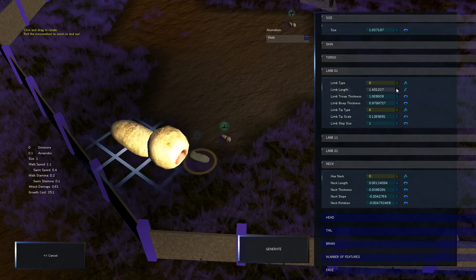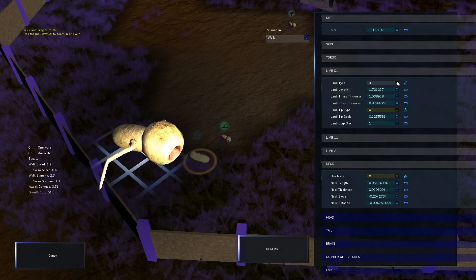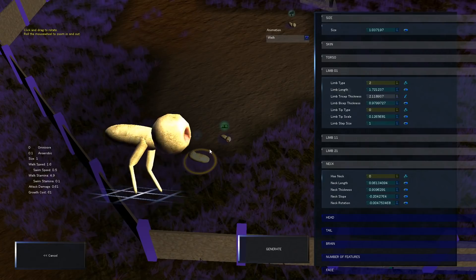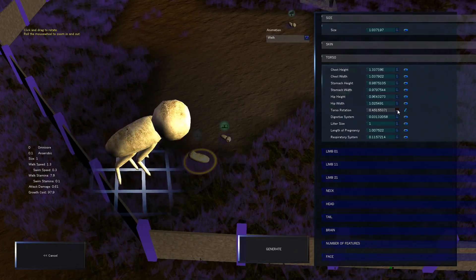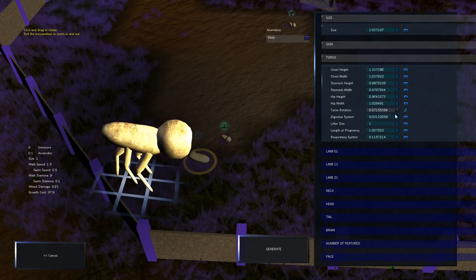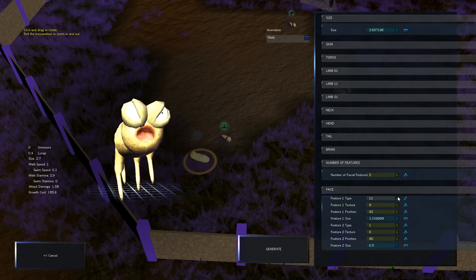Alright, limb type — let's see what those limbs look like. Oh my god, can we extend these somehow? I think this one looks kind of cool. Let's make it a little bit thicker. Alright, that looks interesting — I feel like this creature is in pain but okay. Torso rotation — oh my god, let's not do that just yet. There are a lot of different stats here. We can increase the size right there as well.